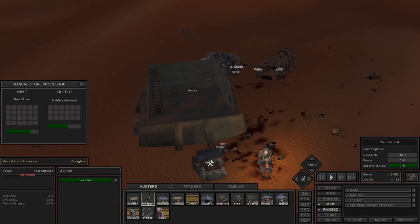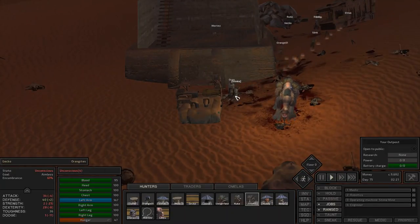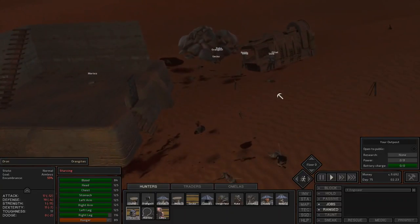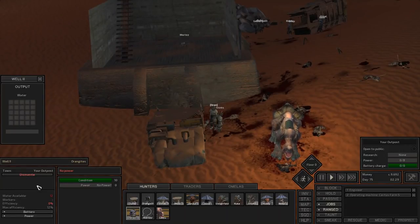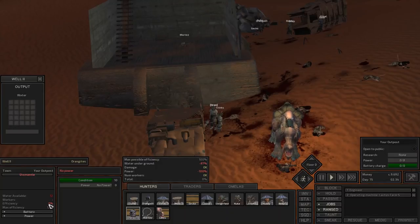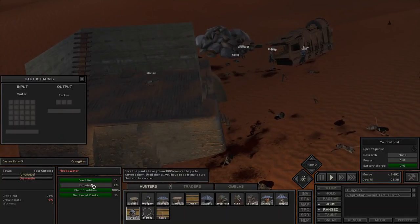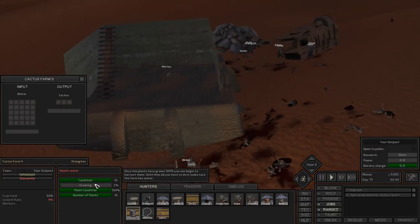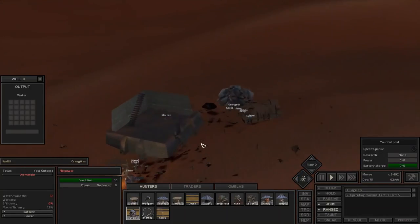Okay, these guys are almost done — so we almost have water. Our well just got constructed. What I need to do next is assign someone to the farm. If I do something like this, if there's any engineering work, Oran will help; if not, he'll water the garden. This is an upgraded well so it needs power, but if you have Wells 1 you don't need power — you need a person working it. So by assigning Oran to do this automatically, we'll get water from here and it will get delivered to the farm. So that's the bare essentials of having a fort.